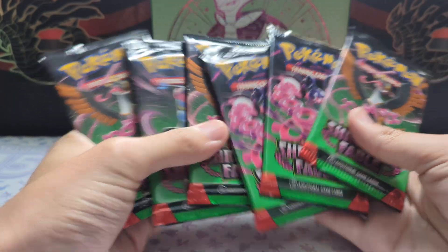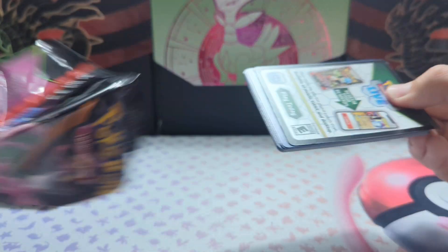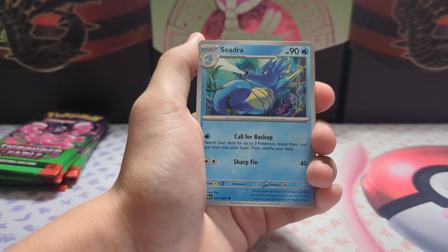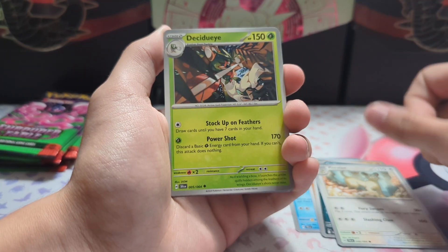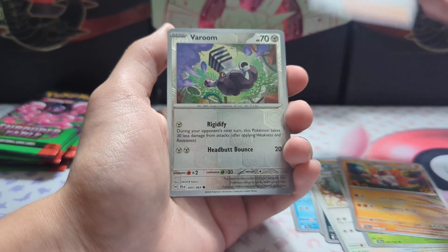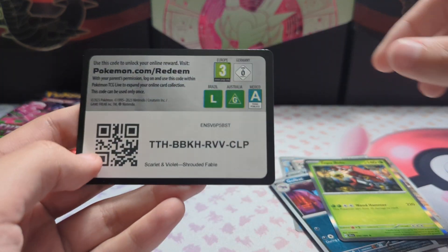Six packs — let's see if we can get anything. We'll be hunting for that Earthen Vessel gold card or the Pecharunt SAR. We got Persian, Decidueye, Slitherwing, Excadrill Machinist, Varoom, Golbat, and a Tapu Bulu gold card.